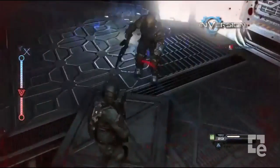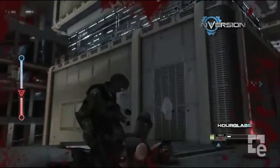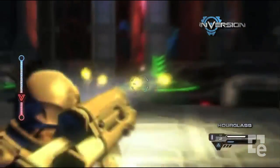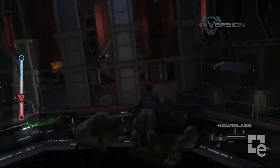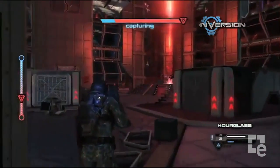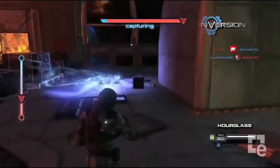Let's start this off with a bang and talk about Hourglass Mode. Hourglass Mode is Inversion's take on King of the Hill. You've got this objective, each team is trying to capture it, and you'll see a little meter on the left side of the screen. As long as you hold the control point, your meter will slowly start to move down. Once it gets all the way to the bottom, you win the match. As the match progresses, it starts to move a lot faster.